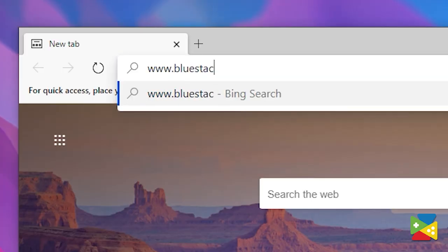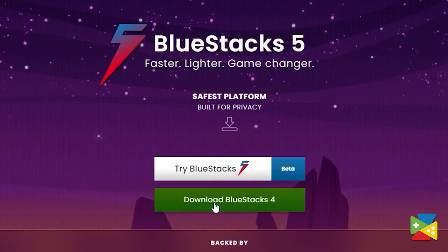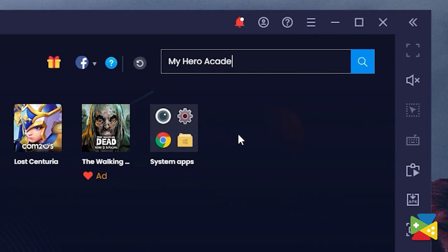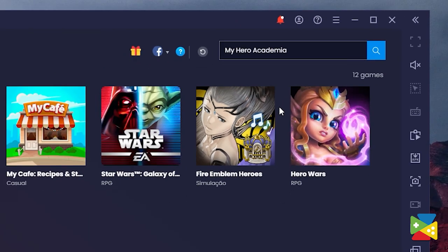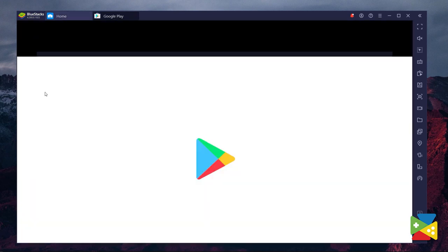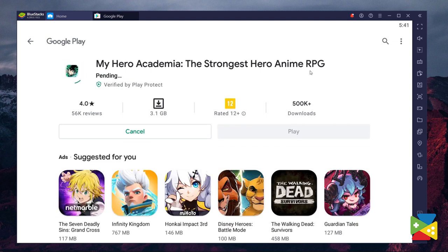To install and play My Hero Academia: The Strongest Hero, first head to the Bluestacks official website to download and install Bluestacks 4 on your PC. Once installation is finished, open the app and look for My Hero Academia in the search bar in the top right corner. Click on My Hero Academia: The Strongest Hero from the search results and install it, just as you would on your regular phone.